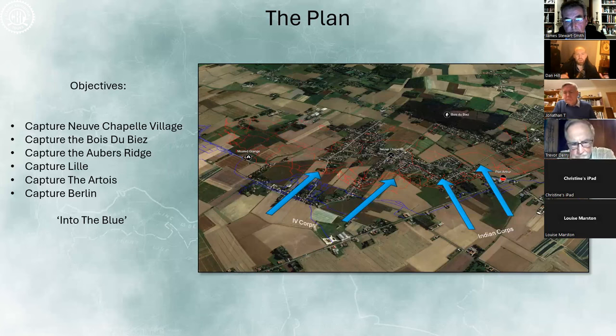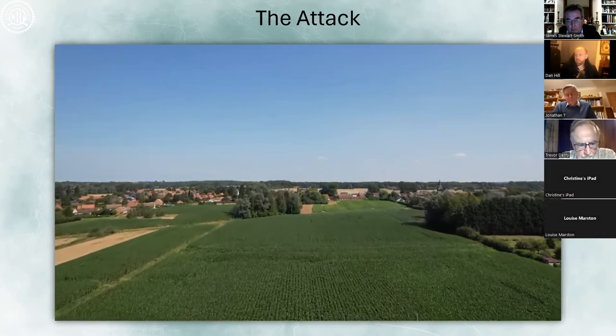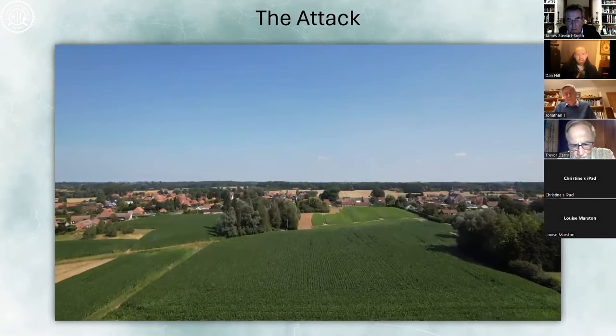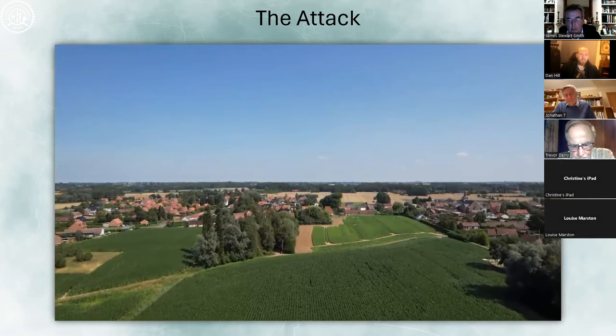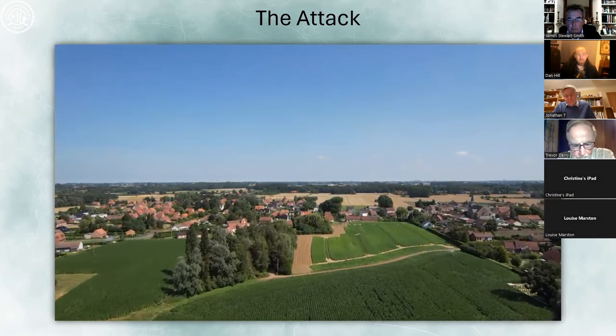The plan involves what is euphemistically known as an 'into the blue' attack — a very general British doctrine which says break through the enemy lines, open a gap, and something good will happen. The British get out of their trenches and manage to capture the German front line fairly easily. At this point the Germans haven't really developed a defense in depth — it's only one heavily loaded front-line trench, and once that falls they have to pull back almost to the Bois de Biez in the distance.